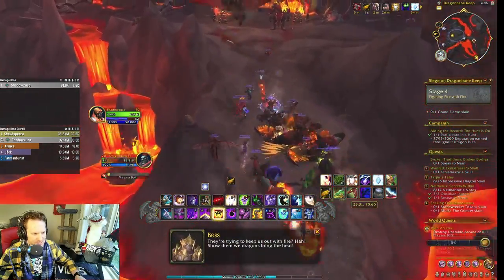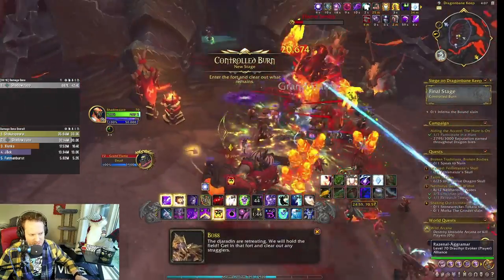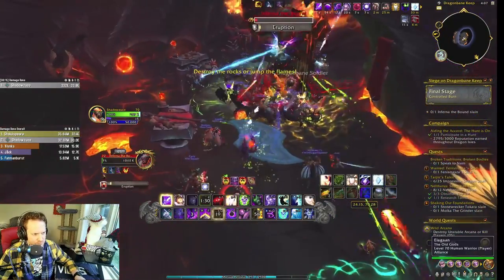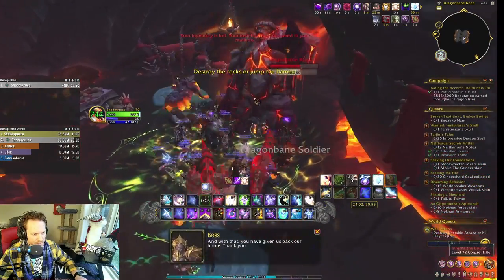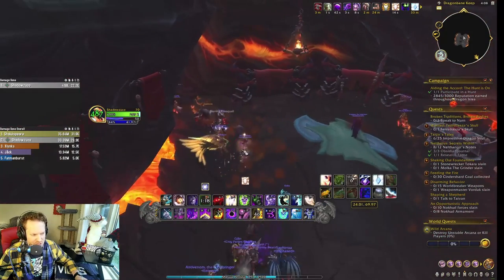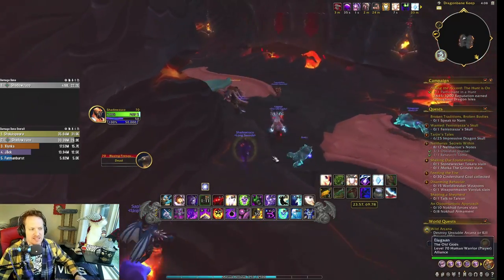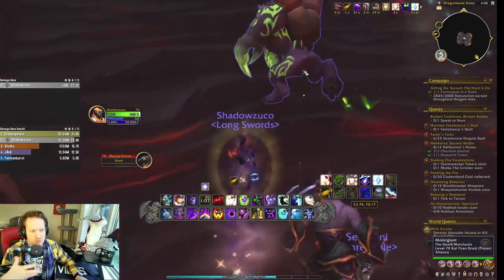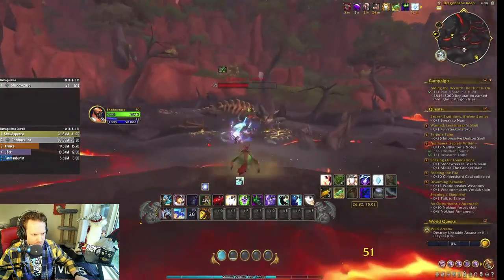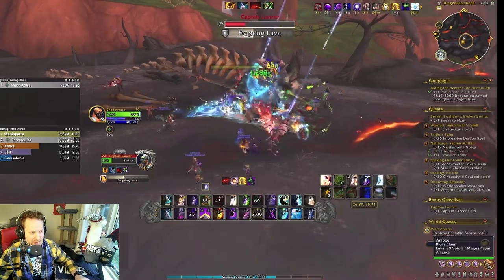Now Grand Flame Slain is up here — this is the final encounter. After killing him, we go inside and take out a big guy in front of the bound. That is the event. You'll get Reputation with the Valdrakhan and also get one of those caches — a little bag of spoils with extra rewards. Then another rare pops up: Captain Lancer. These rares will spawn all over this zone and you can kill them and potentially get gear from them.